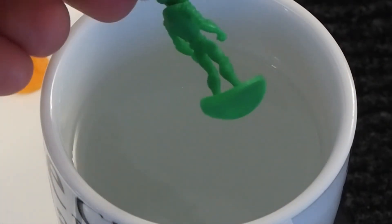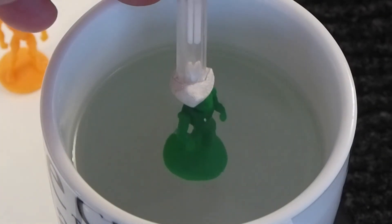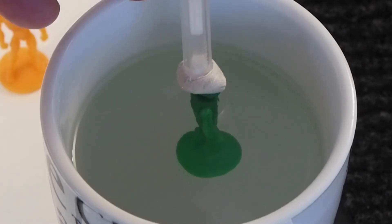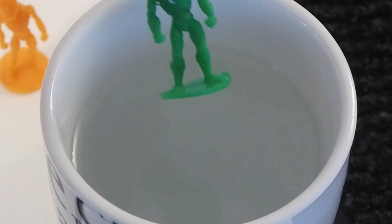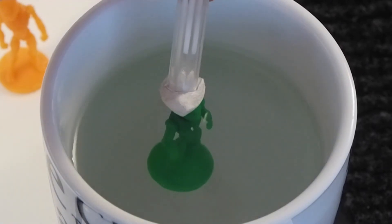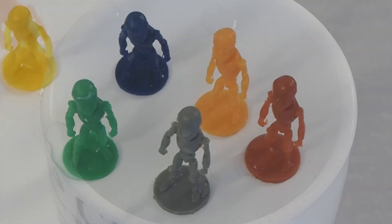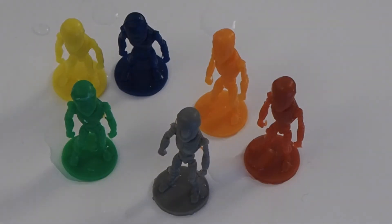This green guy has a severely bent base, so I'm going to stuff him down into the hot water by the head. As you can see the base has straightened out already, and I can just leave him in cold water so that he will solidify. So here are the guys after the treatment - they are all standing up, and we are ready to play.